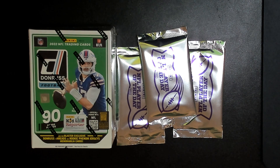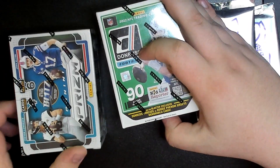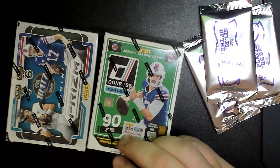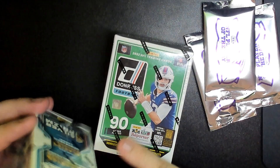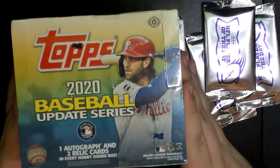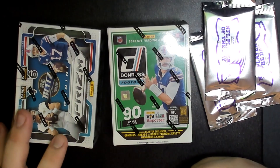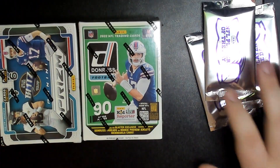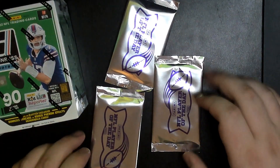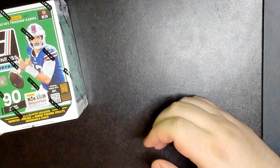What's up guys, it's Isaac here with Dixon Line Collectors, and Caleb with Dixon Line Collectors. We're doing something a little bit different tonight — we've been doing a lot of breaks, so we went to the LCS today. We have three boxes: Donruss Football, Prism (both 2021), and 2020 Topps Baseball Update Series. Whoever wins the box war gets to open one of these three Panini Player of the Day packs.